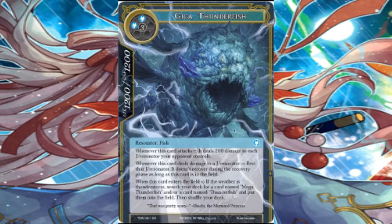Giga Thunderfish. Now, this is a 5 cost worth playing. Just that 12-12 off the bat, and look at all those effects it has. Whenever this card attacks, it deals 200 damage to each J resonator your opponent controls. Whenever this card deals damage to a J resonator, rest that J resonator. It doesn't recover during the recovery phase as long as this card is on the field.